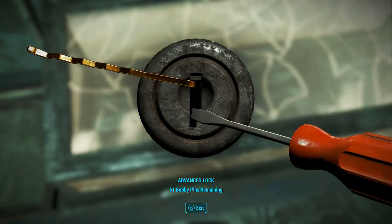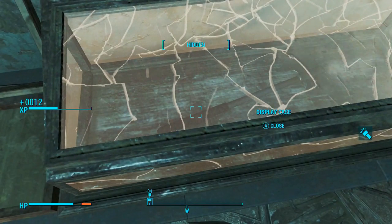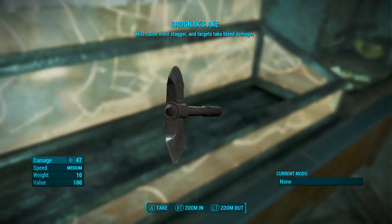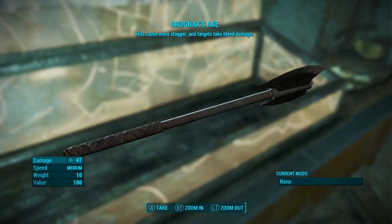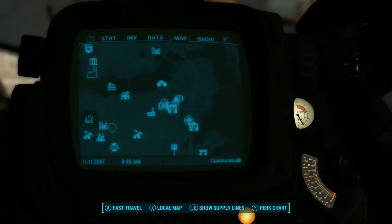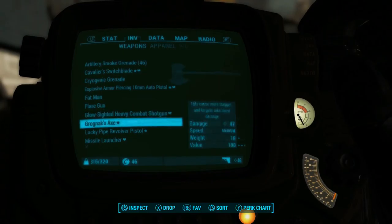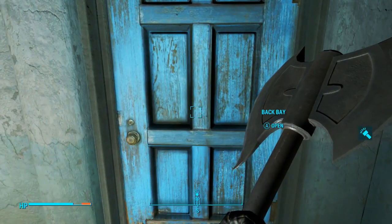But I eventually get it, as you can see — voila, open it up, 12 XP for that. Pick that crap up, and there, as you can see, a nice whopping 47 damage, medium speed, weight — it's a pretty fat axe. Shall we test the axe now? You guys want to see it in action? You're probably going to want to see it for yourself — pretty easy to find. Let me show the location and everything, but let's go play with the axe now, shall we?